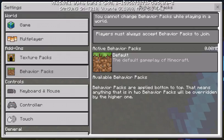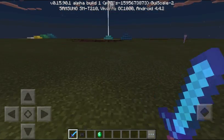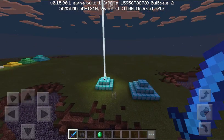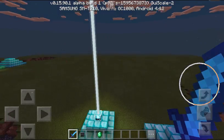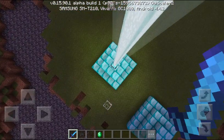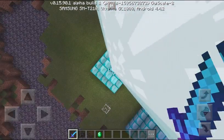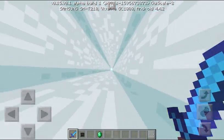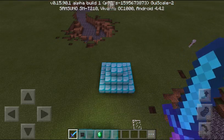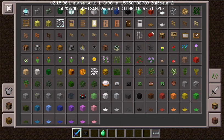The other new thing is that the black beam bug for the beacon is now fixed. We finally have a proper white beam, and when you stand inside of it you can see it's white and not black.